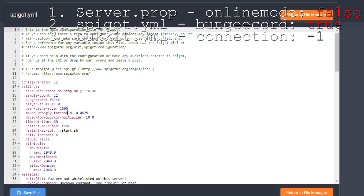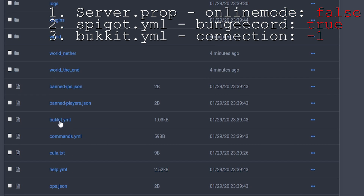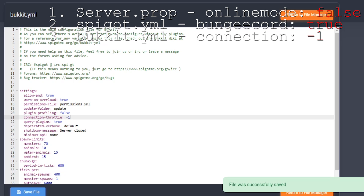Then you also need to go into spigot.yml and change BungeeCord to true. This setting allows you to only connect to your BungeeCord IP. If you leave this to false, players can connect to the other servers without going through BungeeCord, which is a giant mess and people can get hacked that way. So make sure you set that to true. The last thing is in bukkit.yml — change the connection throttle to negative one, because the connection is handled by BungeeCord. Those are the three things you need to change on your separate servers.